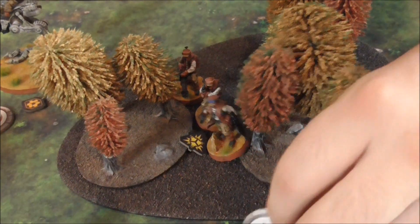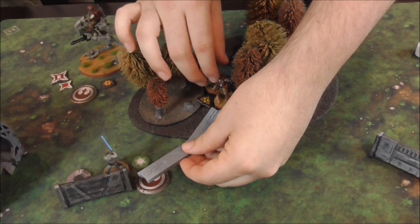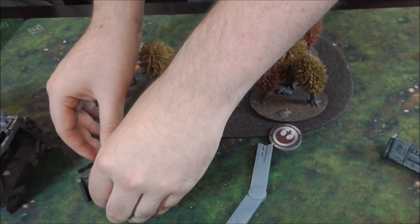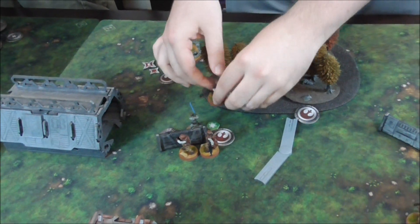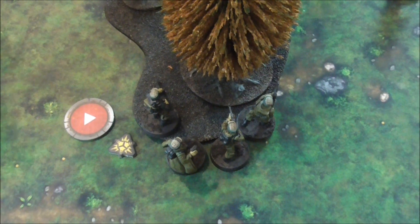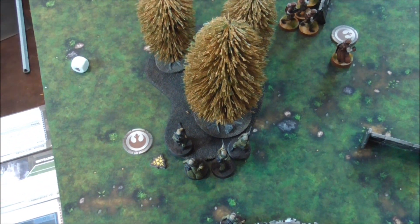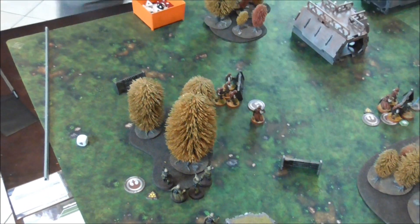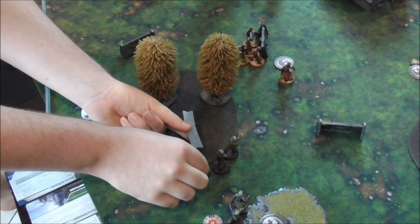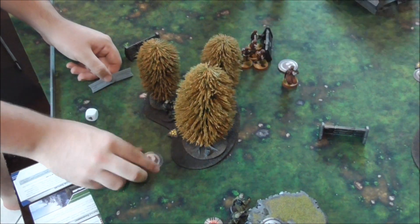So we're going with this slightly suppressed trooper unit in the forest. No rally for them, so they only have one action. With their one action, the base leader is going to move into contact with the barricade, and we're going to put one on the other side. Alright, so we're going with the last trooper unit over here - rolling for rally, which we don't hit. So we're obviously just going to move - because we're in difficult terrain, it will be speed one. So we're just going to go like that.